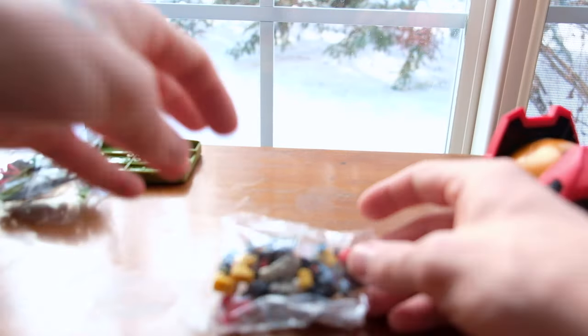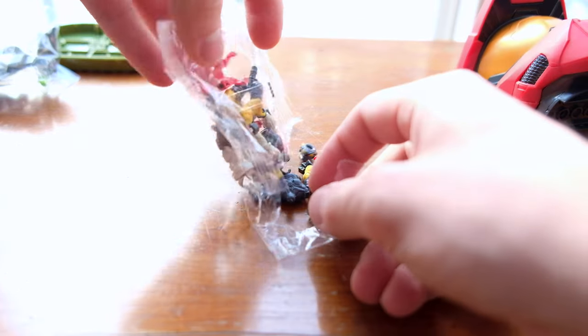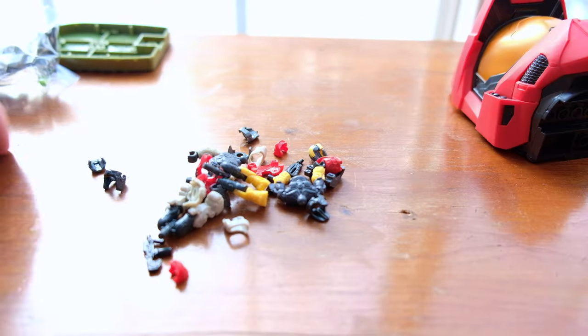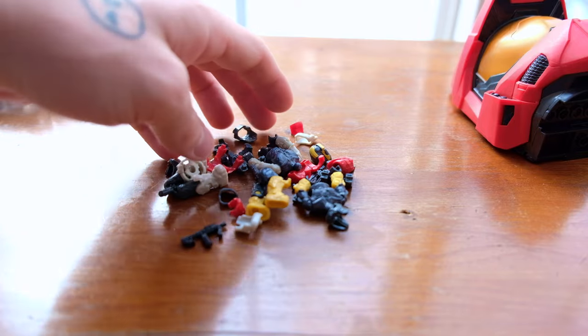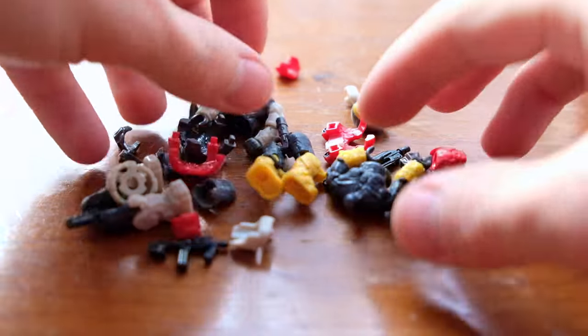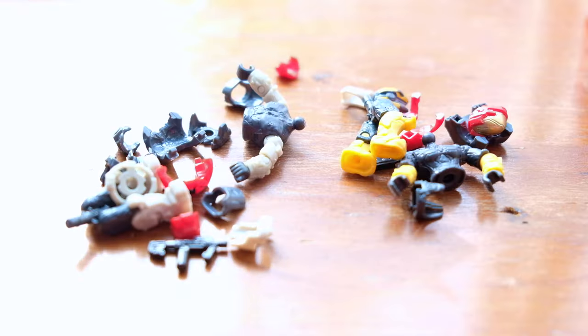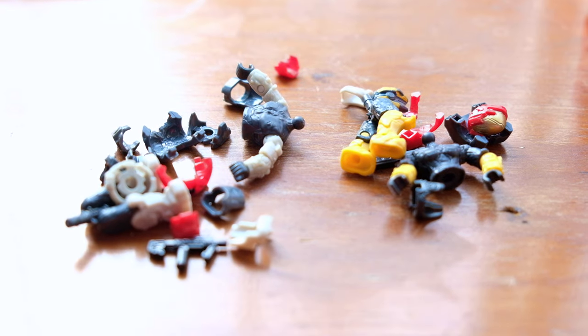I remember seeing the leaks of these figures absolutely ages ago. Let's tear these open and see what we've got inside. That is a lot of pieces — 100% dissected characters. So we've got the yellow Spartan and the sort of white, cream Spartan. This is the Kelly armor, sort of like the Shadows of Reach, Halo Infinite-esque Kelly.